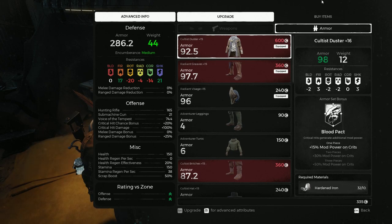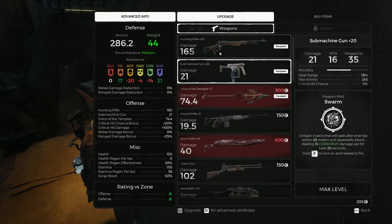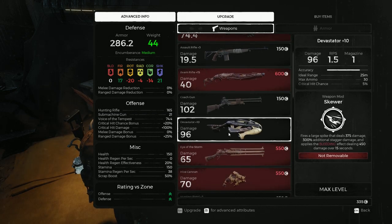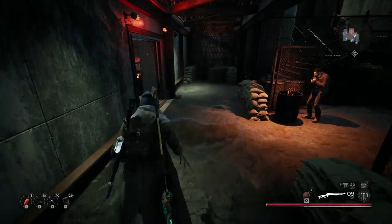What I figured out was: the more you improve your items past the threshold, the more it kind of forces the game to just give you that material. I made my submachine gun level 20, my hunting rifle level 20, and my devastator maxed out as well — all in just one run. I probably crafted over a hundred materials from that alone.